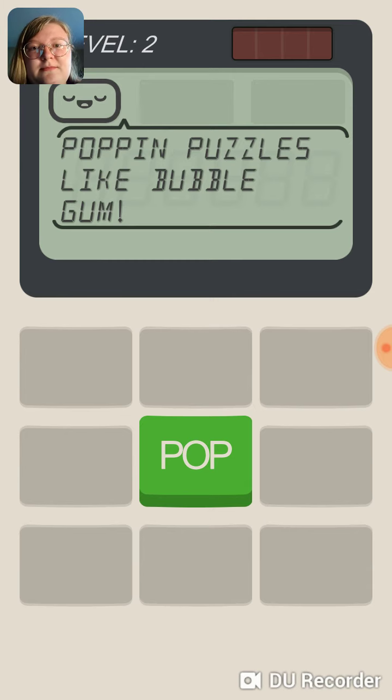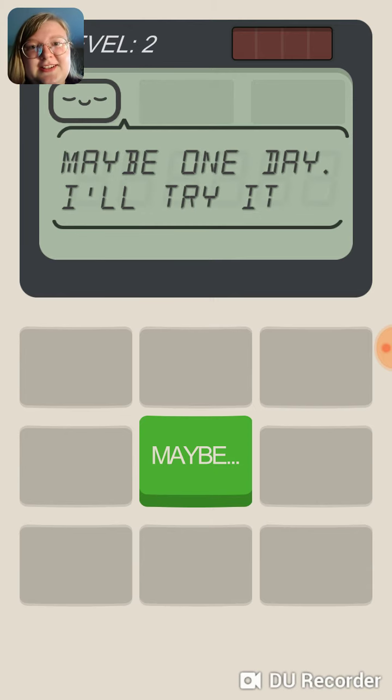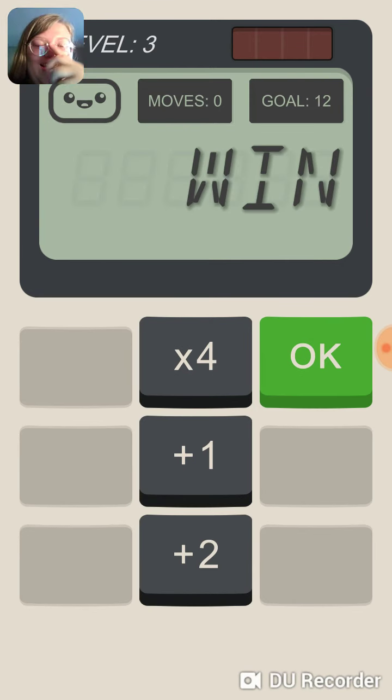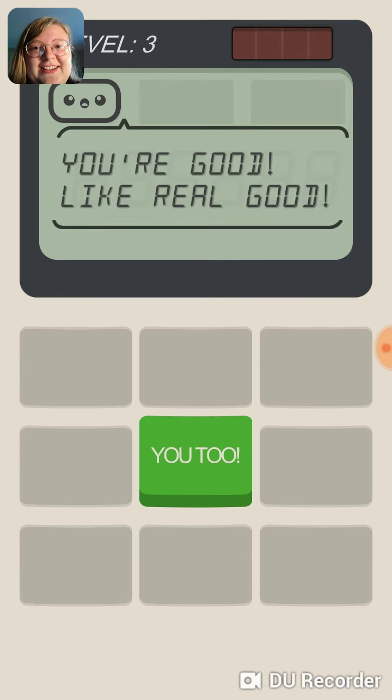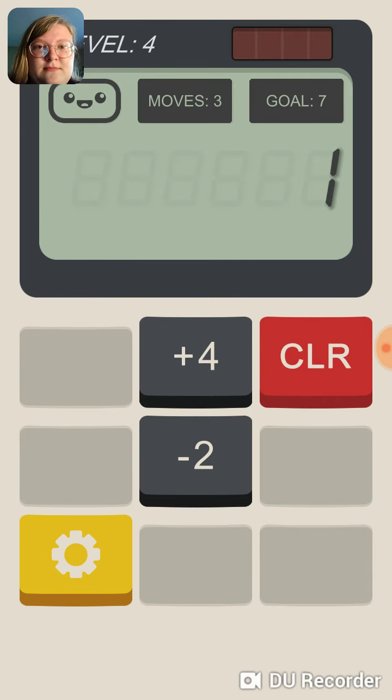We can do simple math, popping puzzles like bubble gum. I bet bubble gum is delicious. Maybe one day I'll try it. Yay! I like having to do the math — it's a reverse calculator, it's fun. You're good, like real good, and for a human too! Clicky, one plus four would be five.